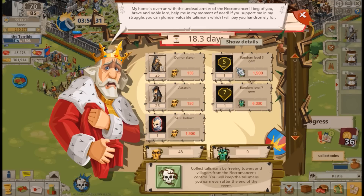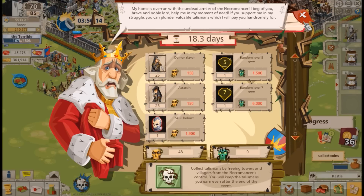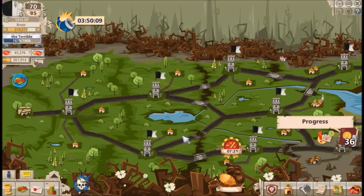Finally, there are some random gems you can buy if you're a strong player who's excelled at the event. Alternatively, you could convert your thorn talismans back into normal talismans to pick up Demon Slayers and Assassins instead — that's up to you.